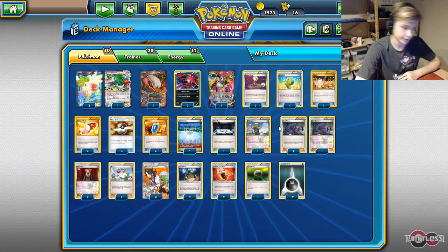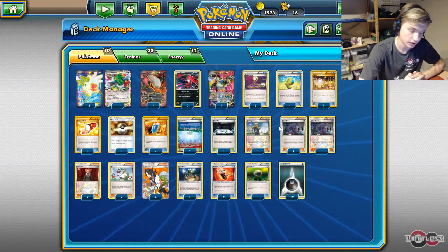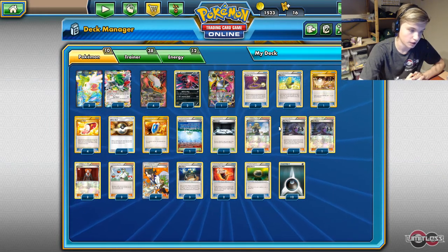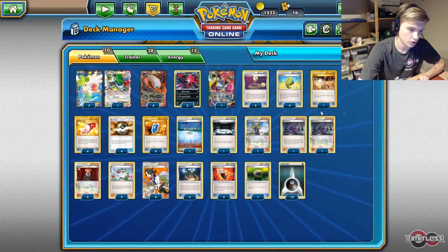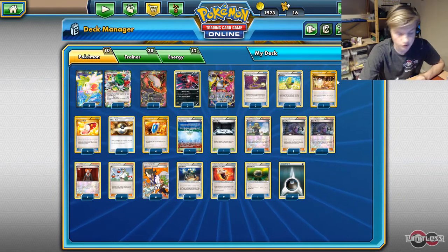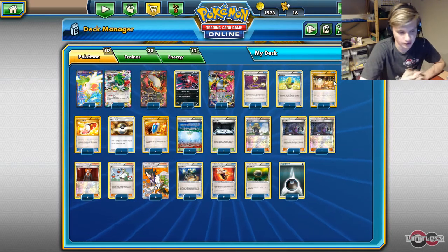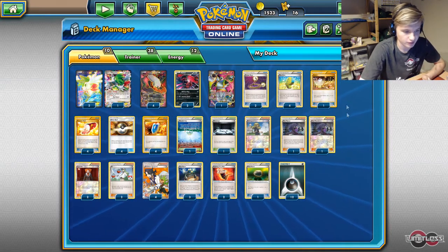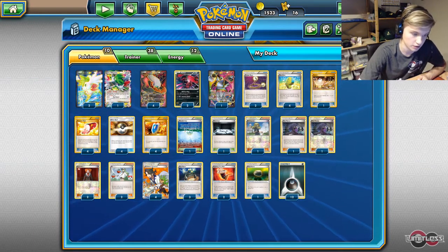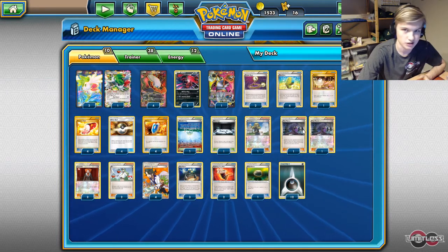It's a 1-1 stadium split with Delinquent — you can take out Delinquent for something like 2 Parallel or 2 Silent Lab, but I really like Delinquent to discard some cards from your opponent's hand and maybe steal some games early. 2 Skate Ropes on Switch — you can change to 2 Switch and 1 Skate Rope, or 3 Skate Ropes, whatever you want. I really like the fact that I had to change the hand supporter from my Velcro to my second X-Maniac to accommodate the Citroën matchup and the Bolkenian matchup, which is quite sketchy.